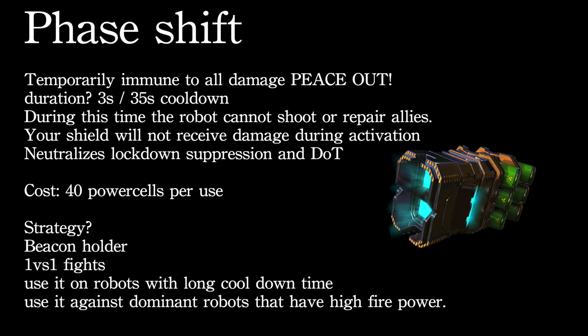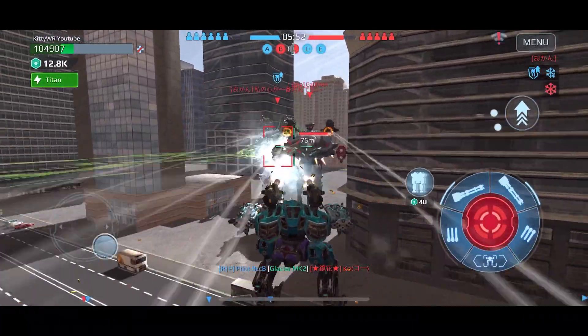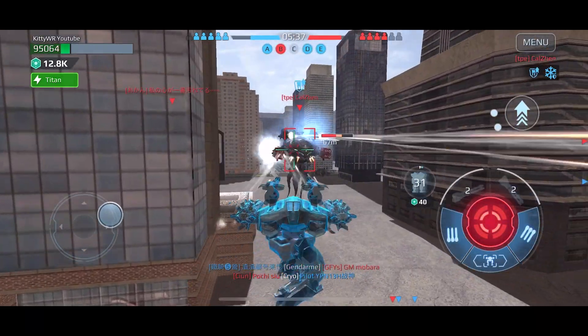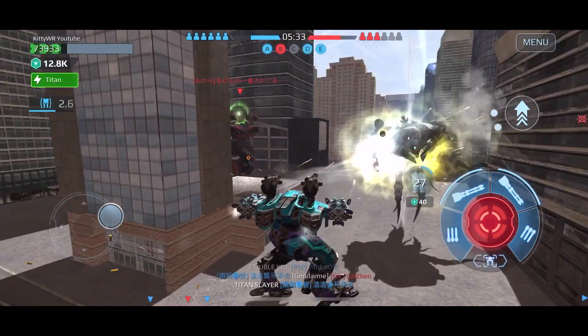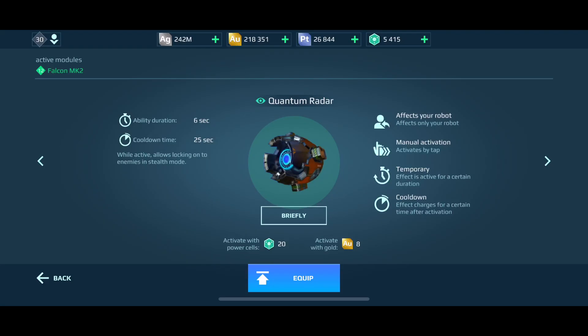Personally I think Phase Shift is probably the strongest — most popular — active module. Strategically, you can capture beacons during the phase, you have an edge in one-on-one fights, and it's very efficient on robots with longer cooldowns since they're otherwise unprotected without their ability. Pull it out when going against dominant robots with high firepower to avoid their damage or ability. Here's footage of me pressing the button and saying 'peace out,' and then unloading on my enemy.